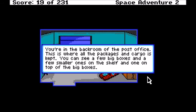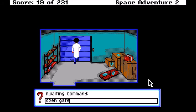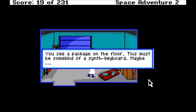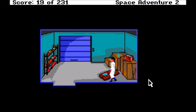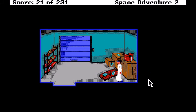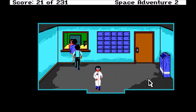Look around. You're in the back room of the post office. This is where all the packages and cargo is kept. You can see a few big boxes and a few smaller ones on the shelf. Take box — these boxes are too big to take along. Open gate — you have no need to open it. Look floor. You see a package on the floor. This must be some kind of synth keyboard, maybe. Take keyboard — it's not yours. Take package. You open your package and take out the transmitter. How long have I waited for this? Excellent. Let's get home and put this thing in.